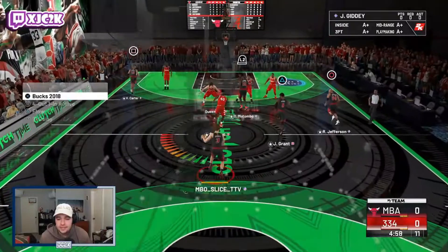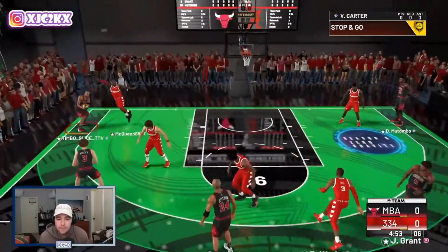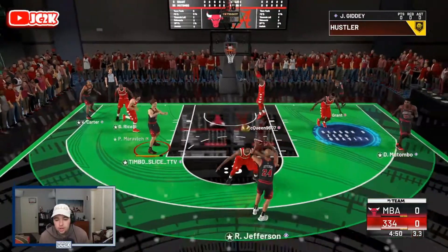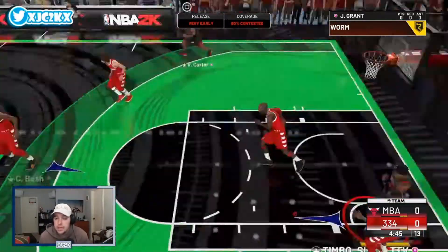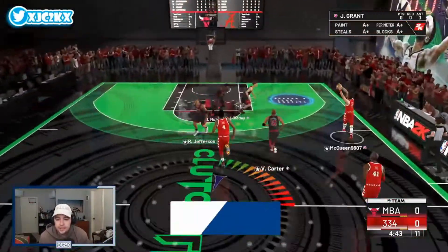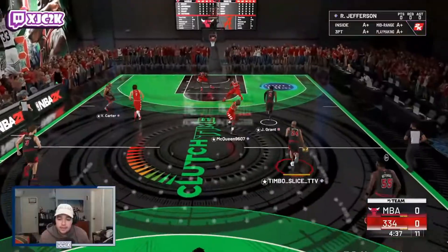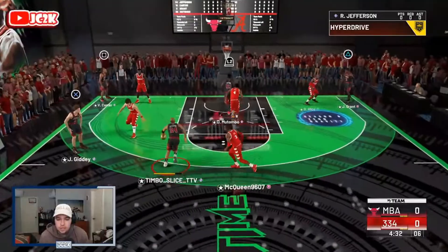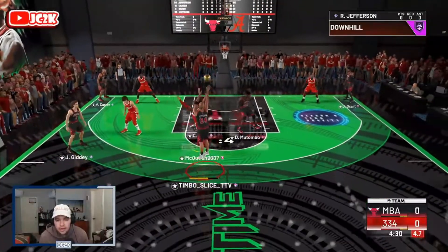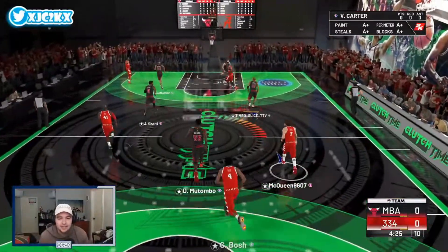Let's hop into the game and see what he can do. We win the tip, get the ball into Richard Jefferson's hands immediately. One thing I'll say — his sigs are probably going to take a bit of practice. They are very good sigs, but most cards in the game don't have the Steve Francis size up, which is a size up I haven't used much this year. It's going to take a bit of adjustment to get used to it, but I do think his sigs are going to be absolutely elite. His movement's going to be absolutely incredible — the way he moves already is just very very good.